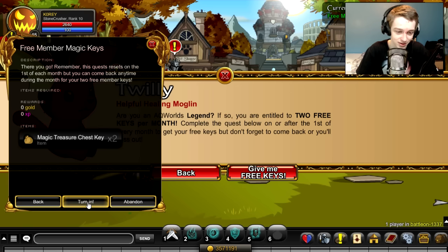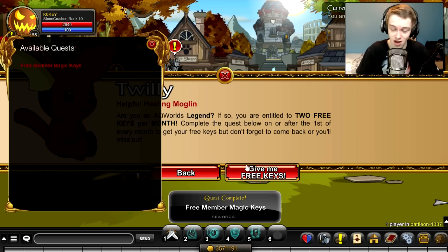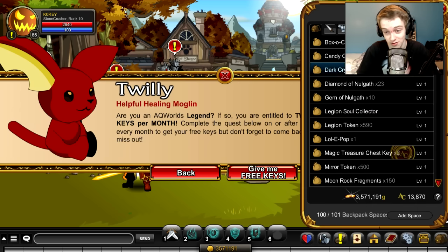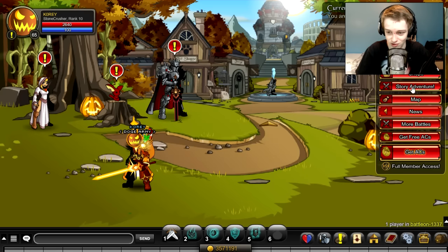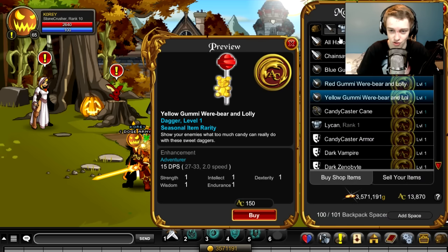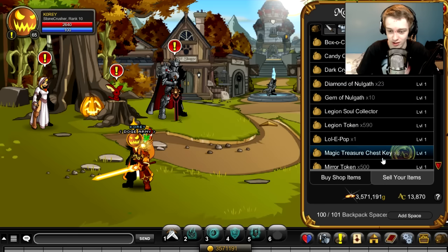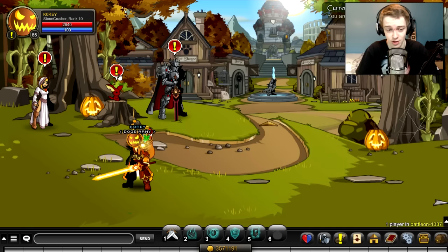We just complete this quest if you're a member. If you don't know how to do this quest, you can't do it if you're not a member. You get two free keys right there, they're in your inventory. Pro tip: if you don't want them you can sell them — go to any shop and click on the keys. You can sell them for 50 Adventure Coins each, so it's 100 free ACs or two treasure chests a month.